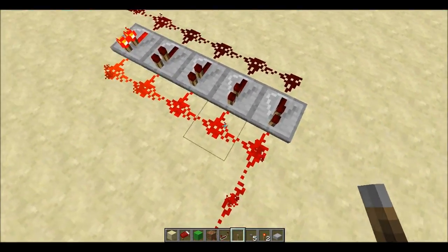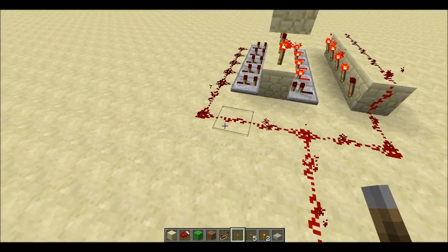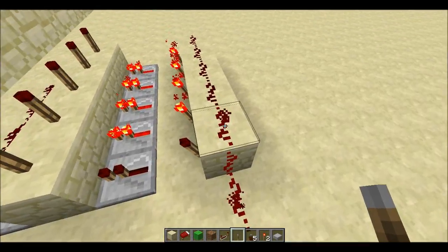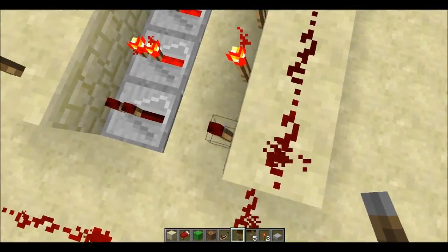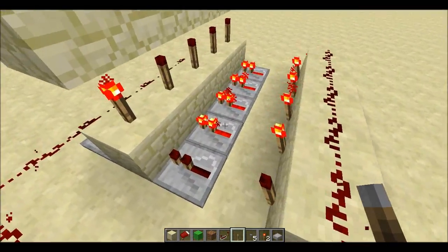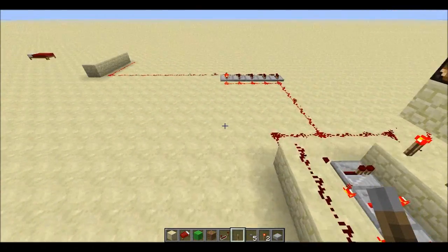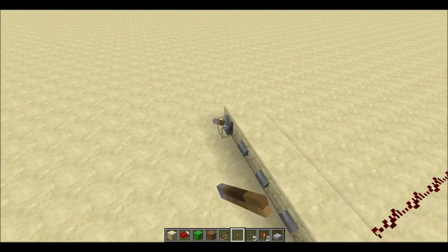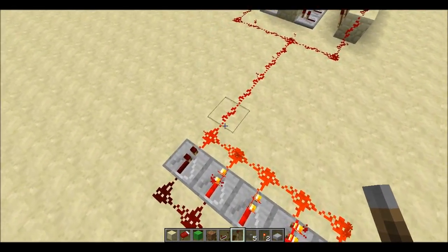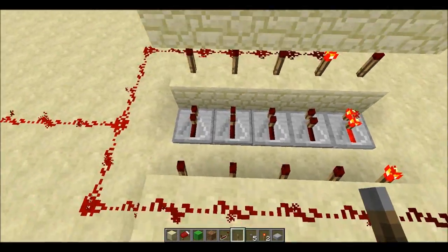The repeaters here are placed at specific intervals — nine, eleven, thirteen, fourteen, fifteen — and this part is now inverted, which powers the lamp on top. Since those torches here are on, the redstone torch is off and no lamp is powered there. If I press another button, for example this one, it travels up to here and goes to the fourth decoder. Now here's the tricky part.